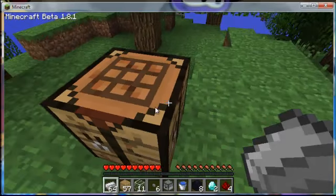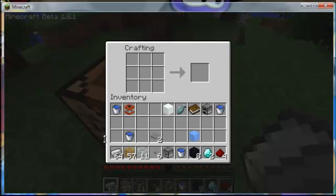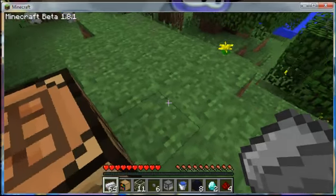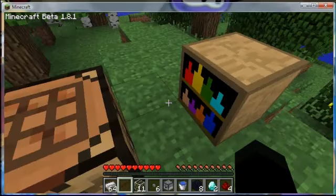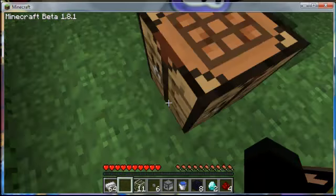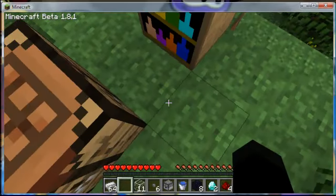We took the liberty of getting all the items beforehand. The first item is the shelf with flasks. It's supposed to carry potions once the new update comes, but for now it's just decorative. You craft it with two water buckets and a bunch of wood — you don't even need to keep the buckets. When you place it down, it looks like a shelf, but right now it doesn't do anything.